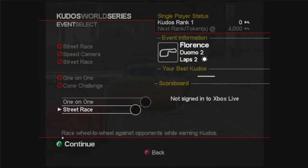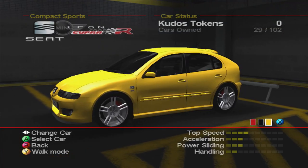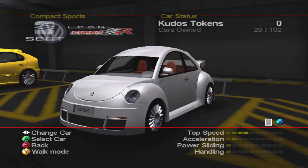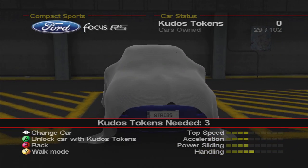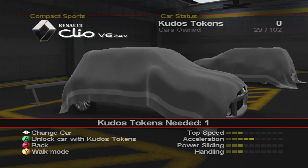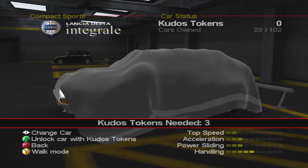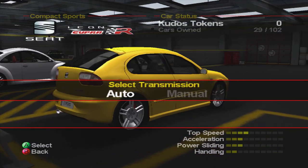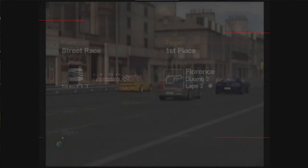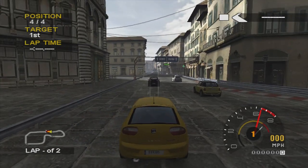It starts off with the Compact Sport Series, which is front wheel drive hatchbacks — street race to start off with. My game is bugged; when you switch through the cars on the normal menu the screen goes black, so we've got to go into the actual garage to pick the cars. Three cars to start off with: the Volkswagen Beetle, the Leon Cupra R, and the Mini Cooper S. There are cars to unlock in this class — the Focus RS, Renault Clio V6, Honda Civic Type R, Volkswagen Golf R32, and the Lancia Delta Integrale. When you rank up with Kudos you get tokens to unlock those cars. I've picked the Leon Cupra R to start off with.